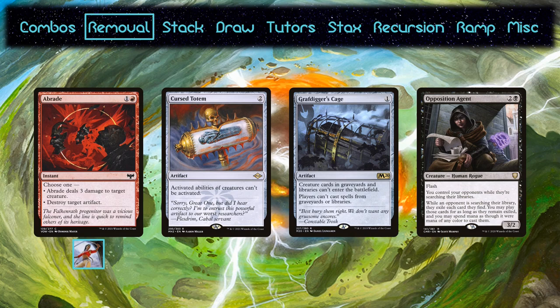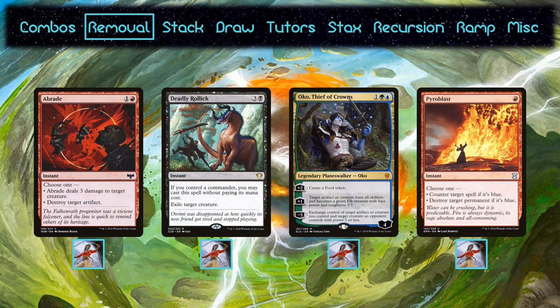Since the deck always wants Sisay out and she only clocks in at 3 CMC, Deadly Rollic makes the cut. Oko makes it into Sisay for similar reasons, in addition to being legendary. It also pushes Sisay's power and toughness to 4, which is just enough to protect it from the undoubtedly angry Elks you'll be making. If Sisay gets stolen, Oko can also get her back by trading another artifact or creature, although she does need to have 3 or less power. She also runs Pyroblast. Normally this one doesn't see play above 2 or at the very most 3 colors. However, Gigantha does put a limit of just 1 pip of each color in the mana cost, so Sisay needs to adjust for the cards it no longer has access to.